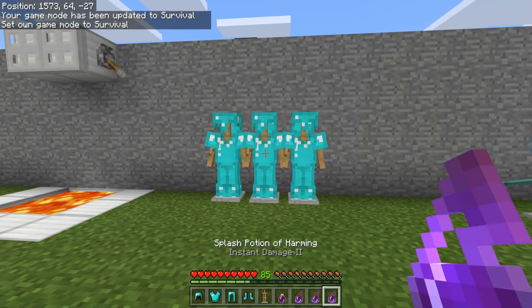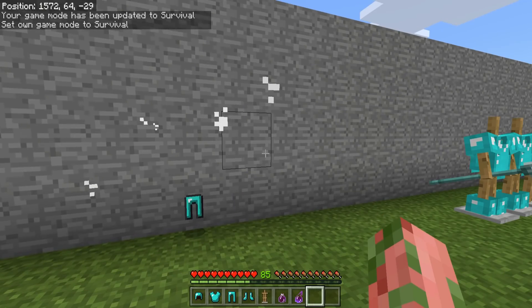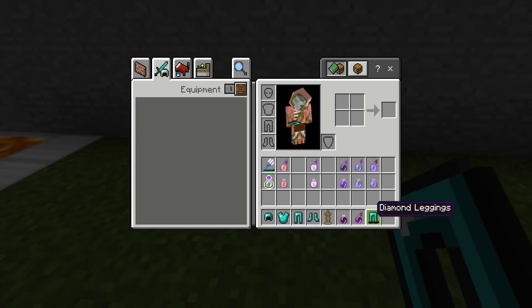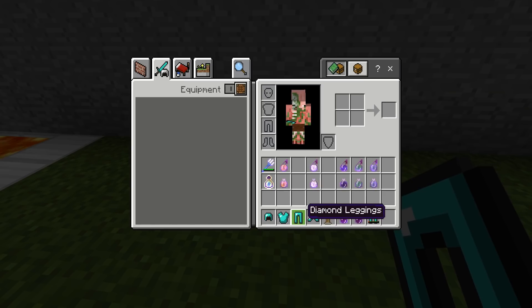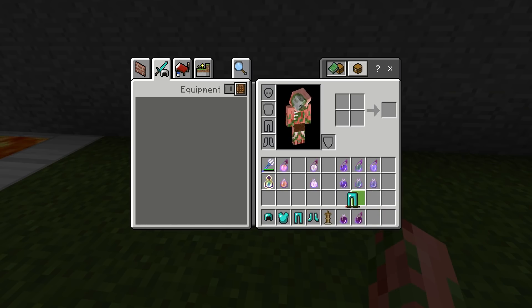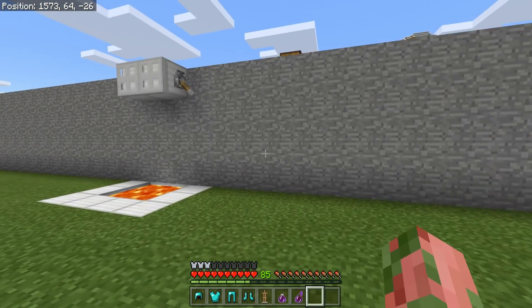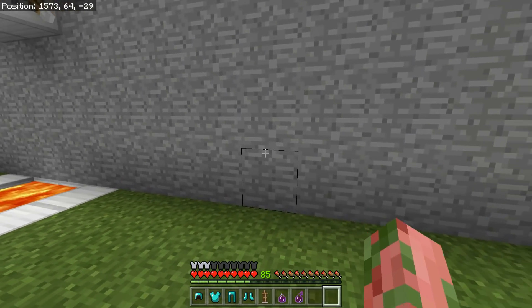This isn't just a thing because I was in creative either. We're now in survival and we'll throw harming potions at them. As you can see, barely anything dropped. I think I know why — literally everything is breaking. I put full durability diamond pants on that armor stand and by throwing just two harming potions at it, those diamond pants lost about 95% of their entire durability. That is kind of ridiculous.